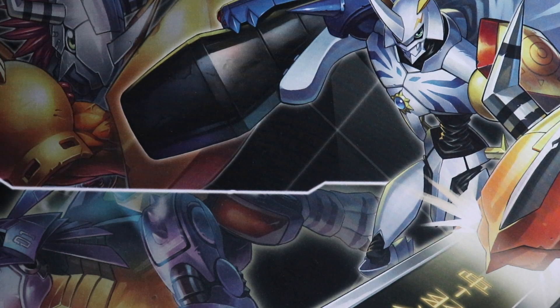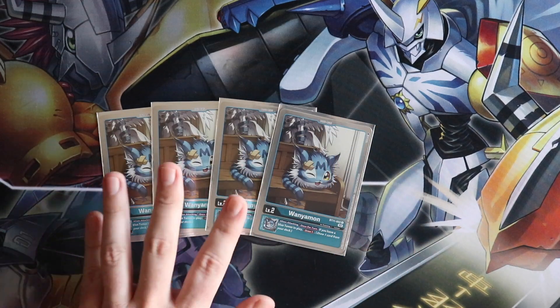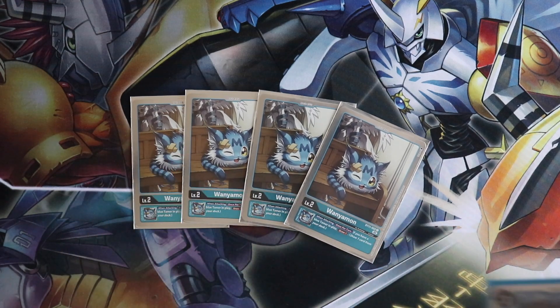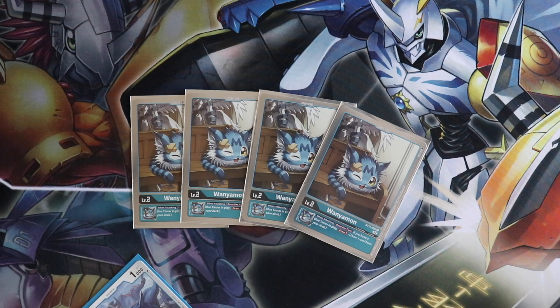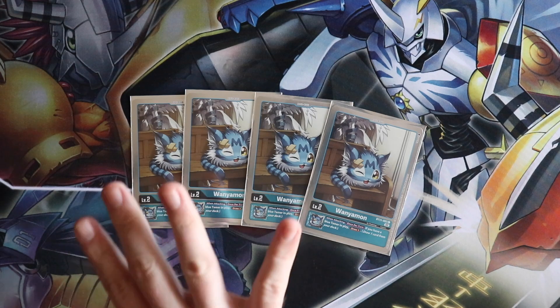First off, we're starting with four copies of Wanyamon. You can run the new egg in EX4 if you like — it's great; basically on deletion, if you have a Digimon in play, it works with the Gaussmon that plays a Blue Flare Digimon and you draw one. But Wanyamon is literally the best blue egg in the game right now. It's the most consistent egg by far. You have a Tamer? Draw.